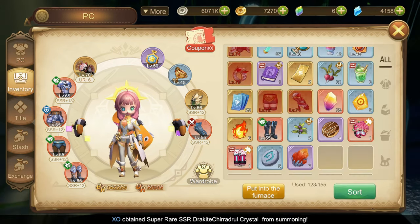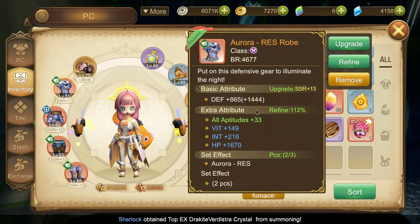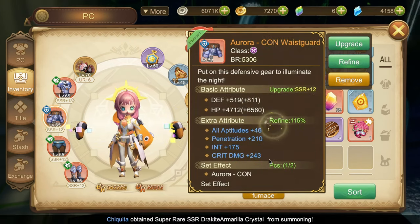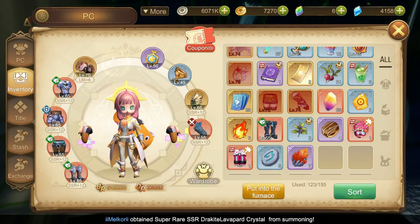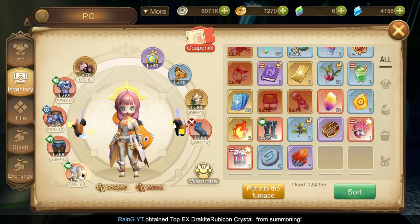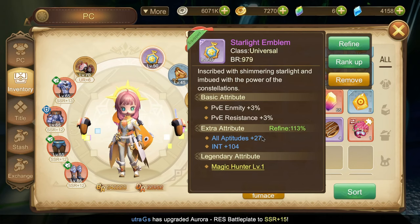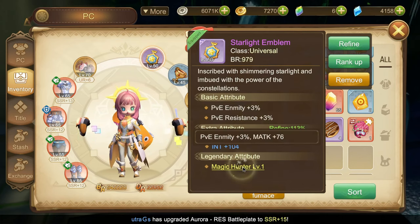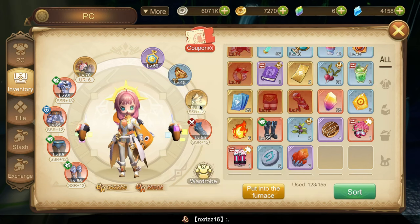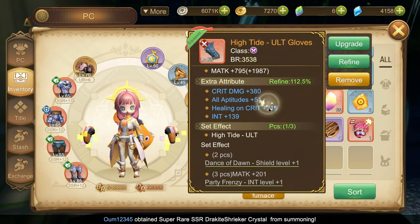Here are my gears: Level 70 Wind Sonata for Weapon, Level 65 Aurora Robe, Level 65 Aurora Waist Guard, Level 55 High Tide Bridges, Level 65 Aurora Boots, Level 50 Starlight Emblem, Level 45 Ace Grail, Level 66 Gem Stone Ring, and Level 55 High Tide Gloves!